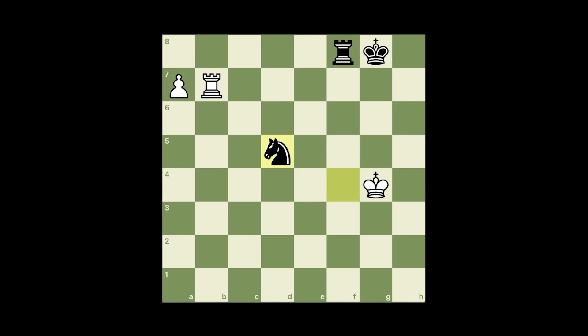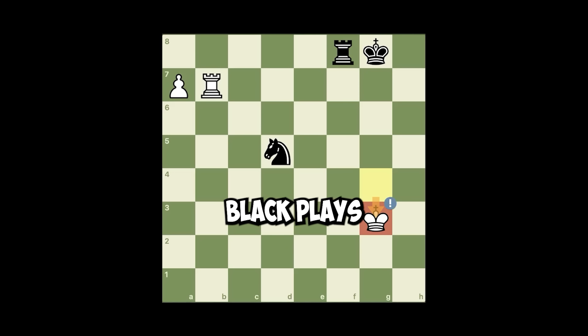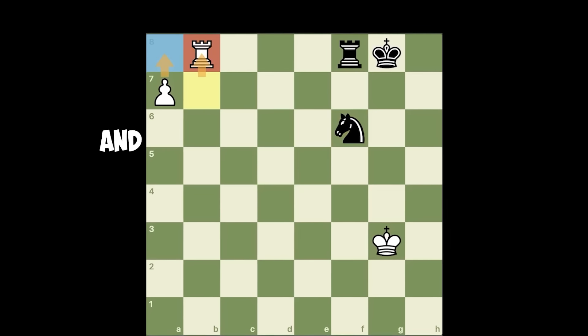So he went knight d5, king g3. And whatever black plays now, we play rook here and promote to a queen.